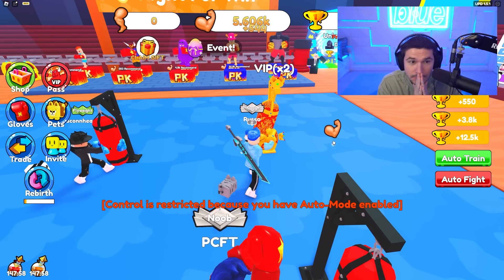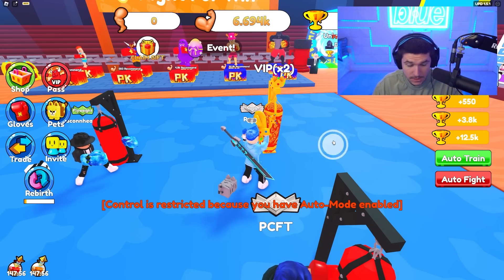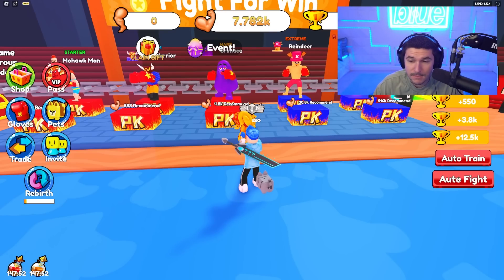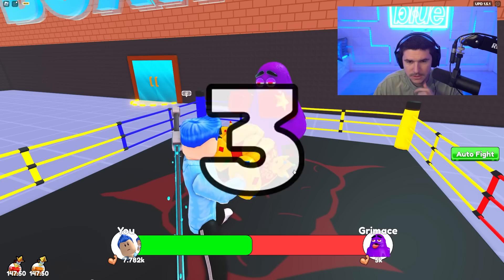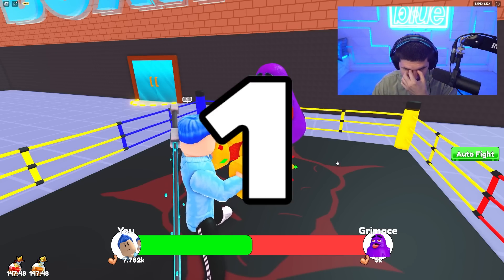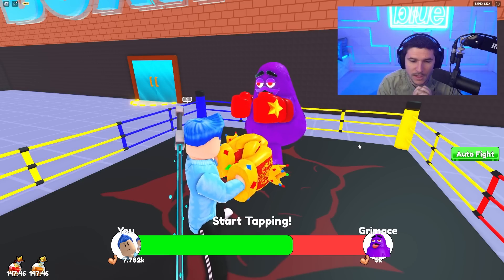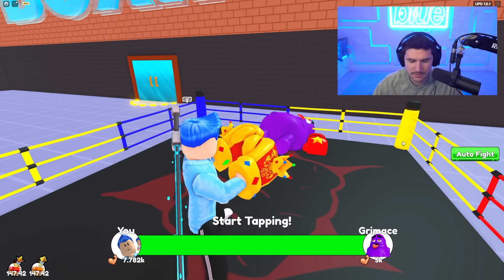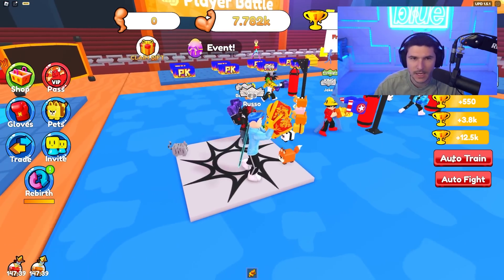Now I can beat Grimace — I can actually take on the purple being himself, not Barney. Grimace has become a very popular man nowadays. We're going to KO this man. Look at his tongue, it's kind of creepy. KO — he's just knocked out. I didn't kill Grimace, guys.